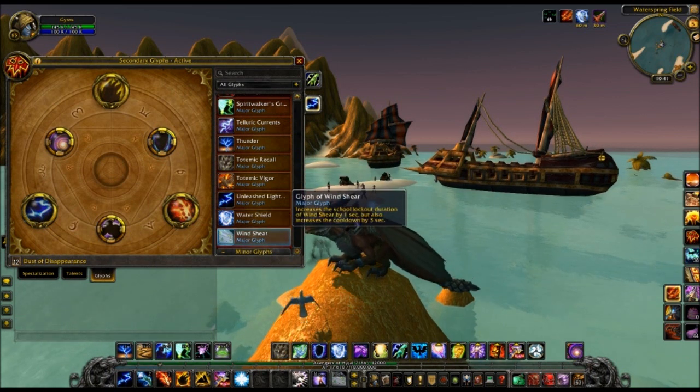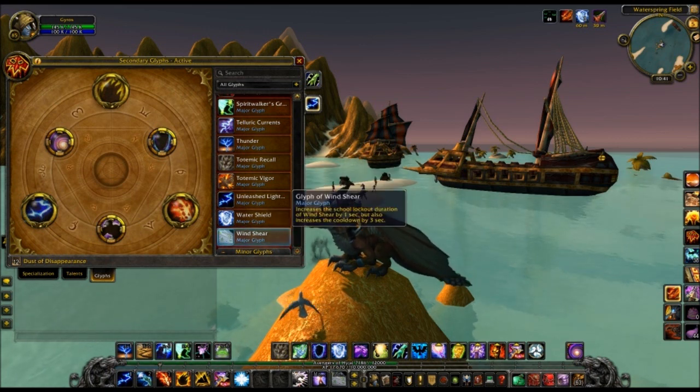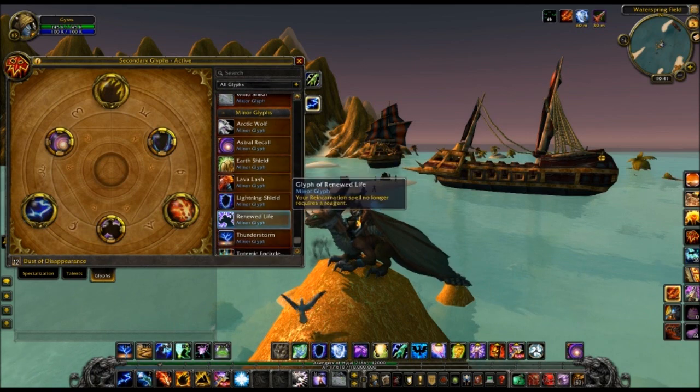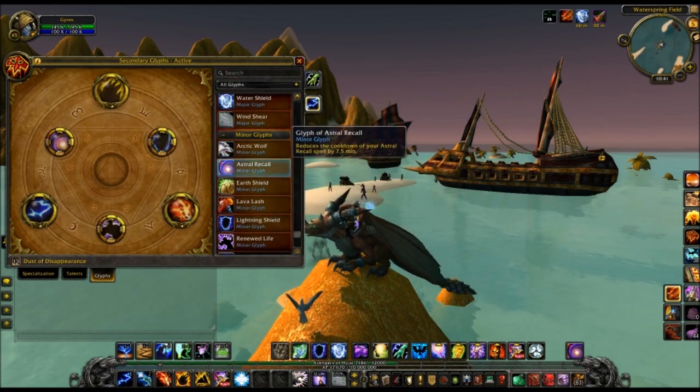Then you've got Glyph of Wind Shear, which is your interrupt — it increases the school lockout duration by 1 second but also increases the cooldown by 3 seconds. Not sure if that'd be good or bad. Moving on to minor glyphs, which are pretty much the same as we have now: Arctic Wolf, Astral Recall which cuts the cooldown in half.